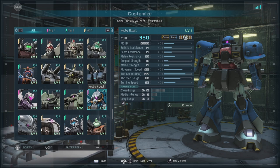It has a frost gauge of 60. For parts, we have close range of 15, medium of 6, and long range of 3.